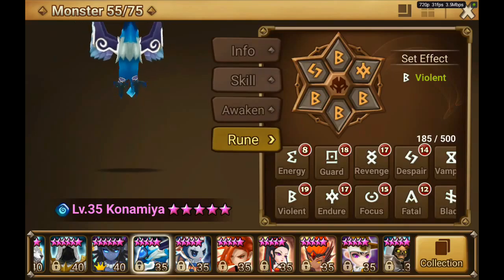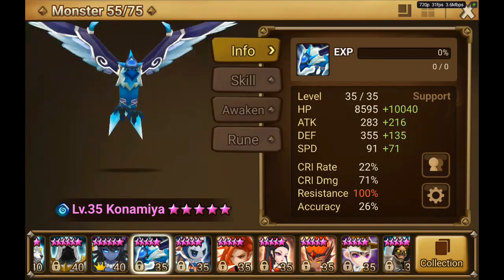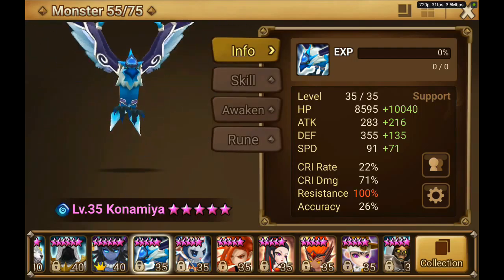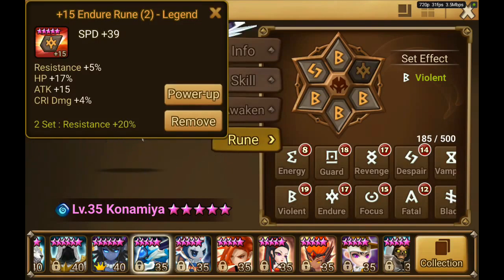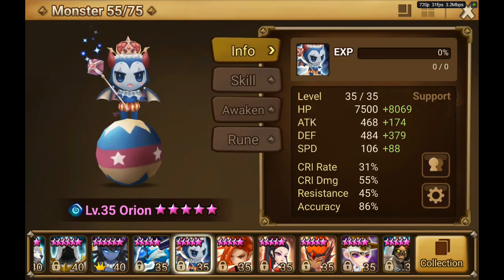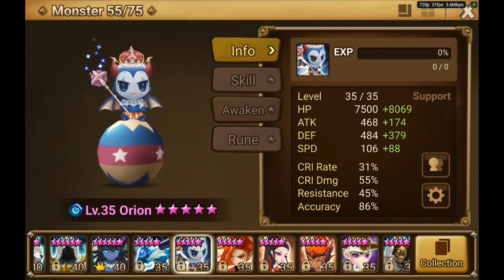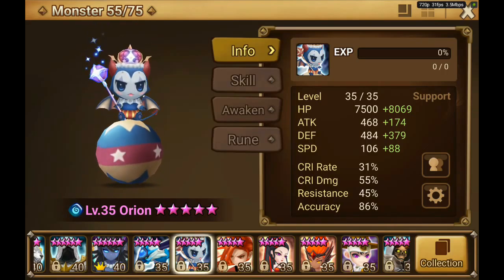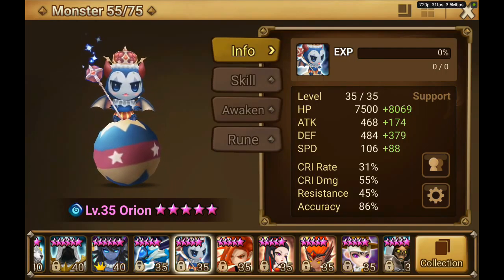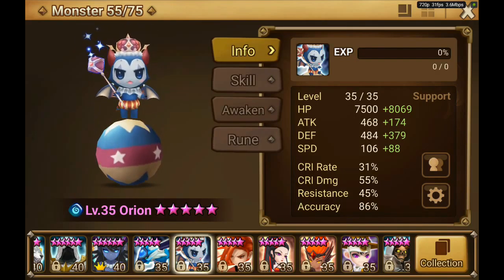Then we have Konamiya. Konamiya is at 100% resistance, some nice speed, HP. He is at 11.35k HP and he is on violent broken set. Then we have Orion - Orion is also one of my new favorite monsters. Pretty nice speed, decent accuracy. In my constellation of monsters he is pretty fast and I'm pretty satisfied with him. So that's it.